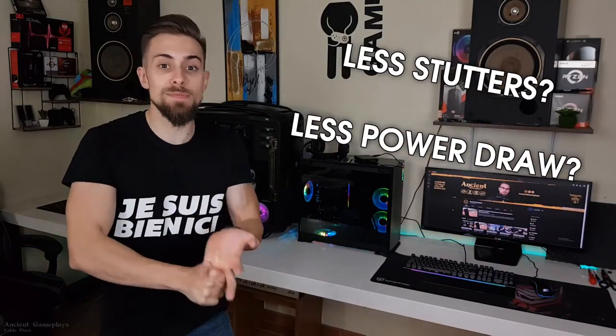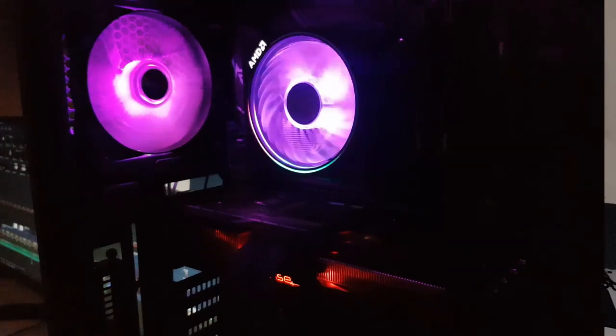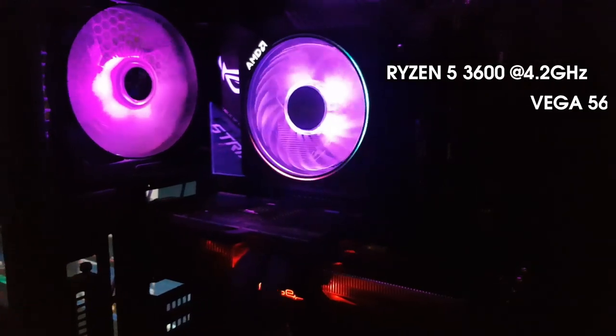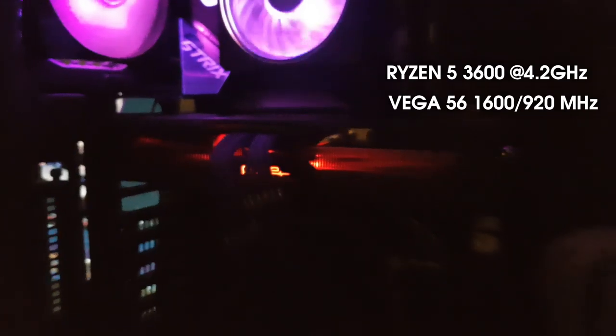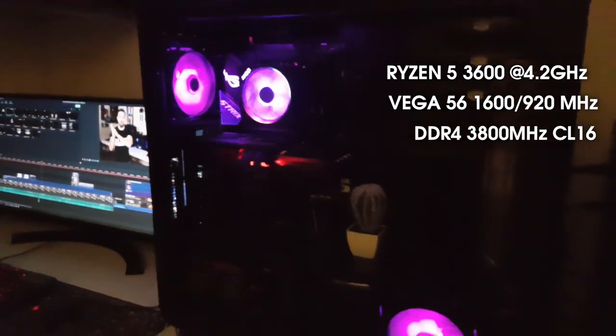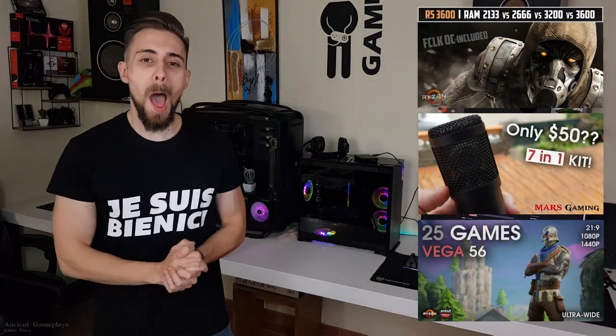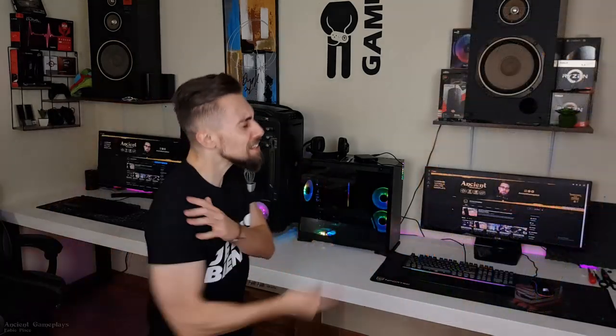Will we have less stutters, will we have less power draw? Who knows — let's find out. In this video I'm using a Ryzen 5 3600 overclocked and the Vega 56 overclocked. The RAM is 3800 MHz CL16 15-14-14 26-26-26. If you like this kind of video, don't forget to watch these videos.